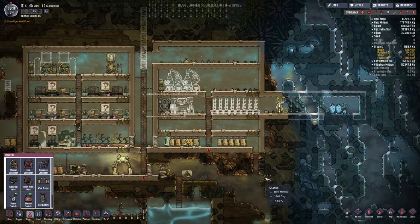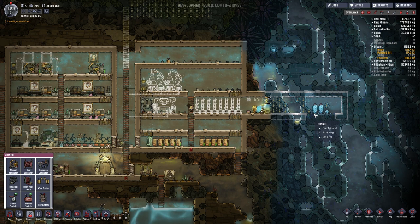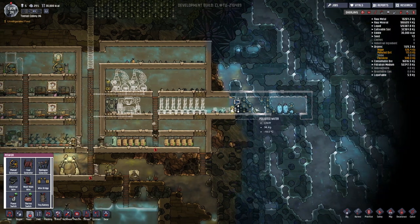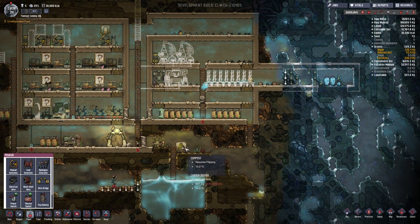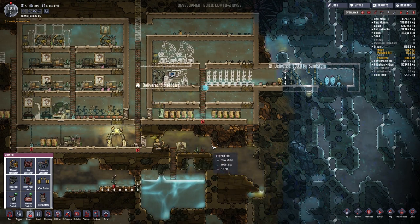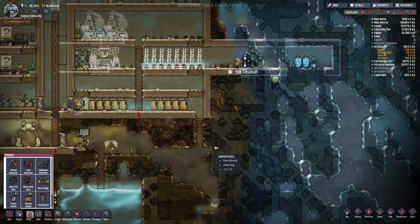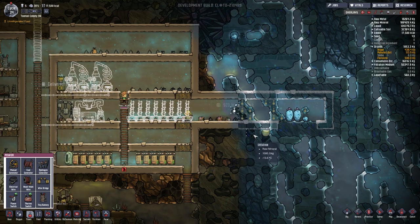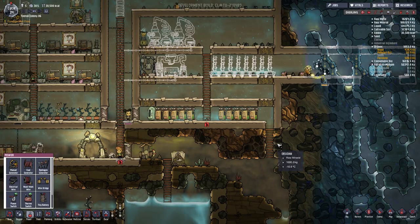My next immediate goal after we get this type of stuff all set up is — oh yeah, we're getting snow off of it, that is so cool — I want to get a coal system in place, but I don't know where I want to put it yet. I want to have a game plan going on. Let me let these guys do their thing and get this stuff built in, and I'll be right back.